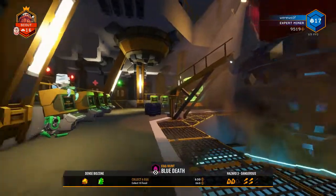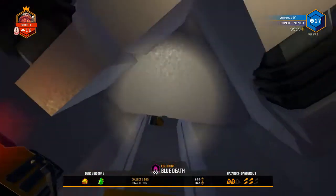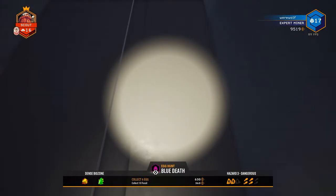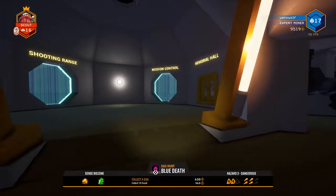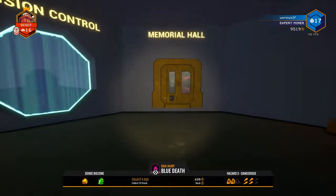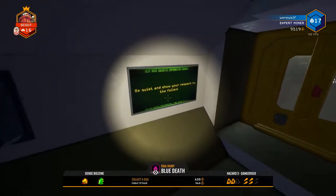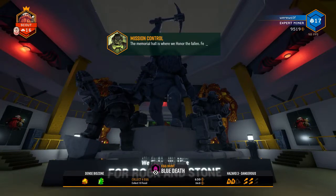Now we've covered all the stuff you need to play the game, but there are some fun things in here as well. We're going to come over here and go upstairs. These little platforms go up and down and take you to the different levels in the Space Rig. Up top we have Mission Control — I'd like to go talk to management but can't — and there's also a shooting range. Let's check out the Memorial Hall.